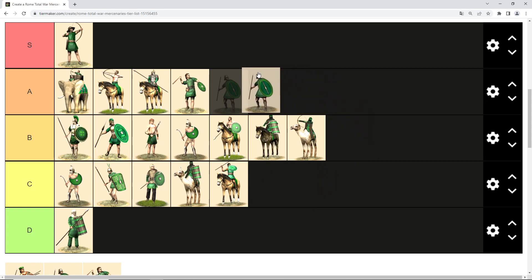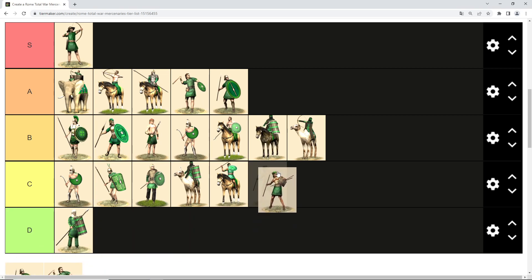Then we have Illyrian mercenaries — pretty similar to mercenary peltasts, which we'll get to shortly. They are javelin-throwing missile units with quite a limited number of missiles, but they are quite tough. They might actually beat Iberian infantry in melee, and in situations where two hoplite phalanxes clash, they are pretty good as a flanking force. They get A tier — maybe equivalent to heavy peltasts from the Greek roster or even a bit better.